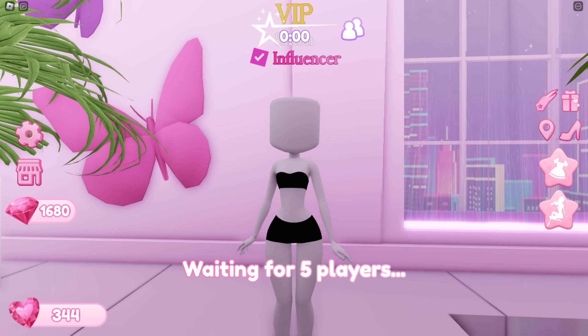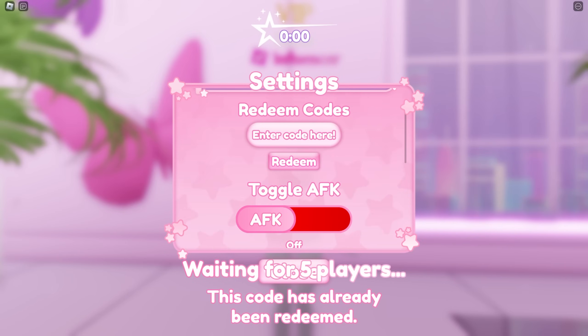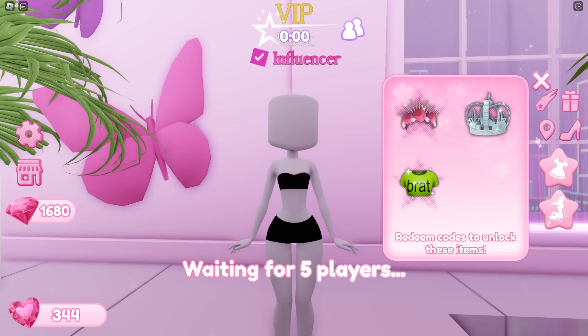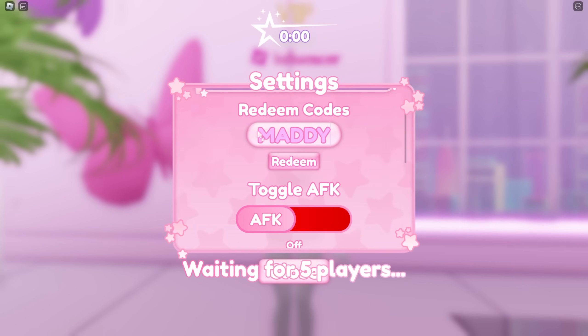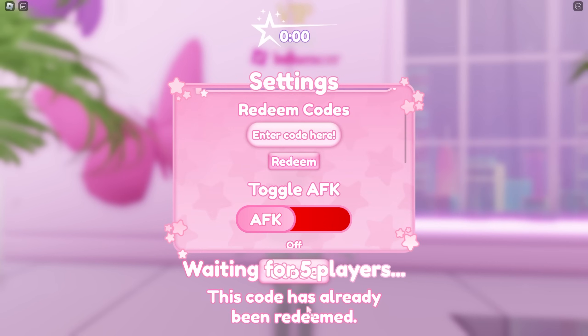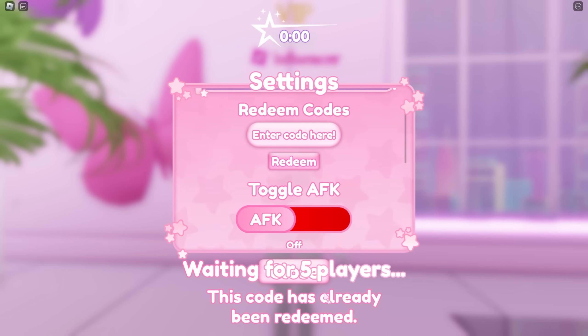Then there's a code for Charli XCX's new album — the code is 'brat' — and you will get a brat top. The next code is 'maddieafk,' which I've already redeemed, but you'll get 200 diamonds. Then we have the code 'itgirl,' which will give you 250 diamonds after you redeem it.